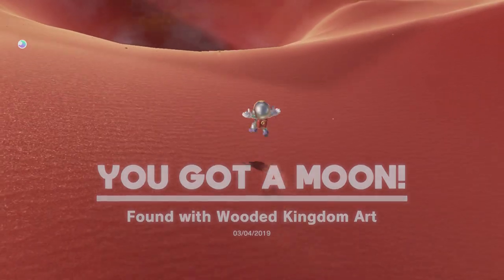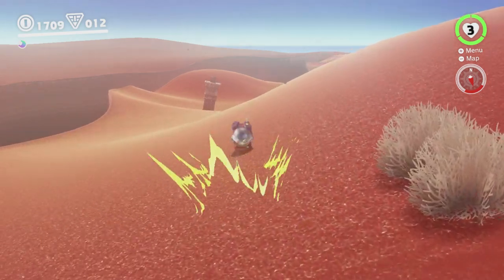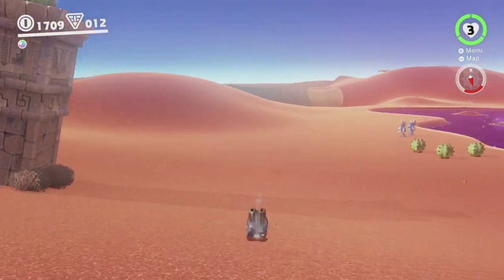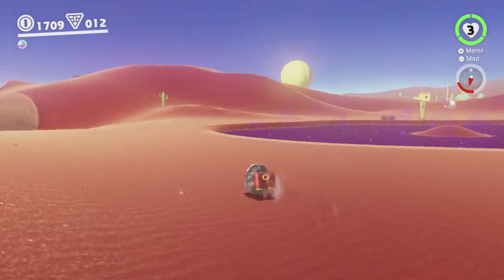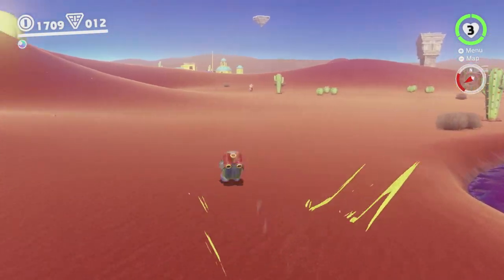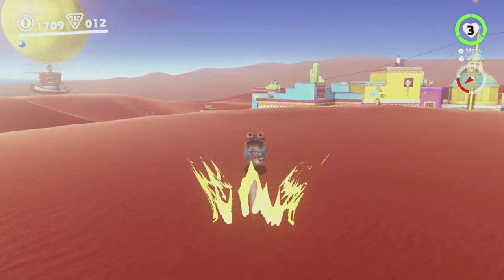Now I'm just going to head back to the Odyssey. I might drop by the shop on the way. I could warp back there, but it's fun to move around in this game since you've got the rolling and Cappy and all of the fun movement this game has. I'm not really sure why there's a Tostarena Town warp, given how close it is to the Odyssey — it's incredibly easy just to warp to the Odyssey and then roll down that short distance.